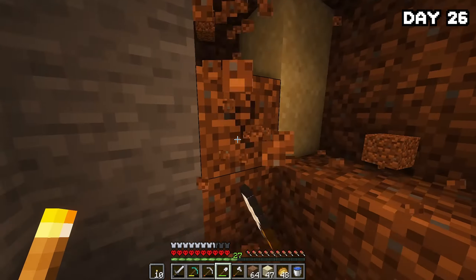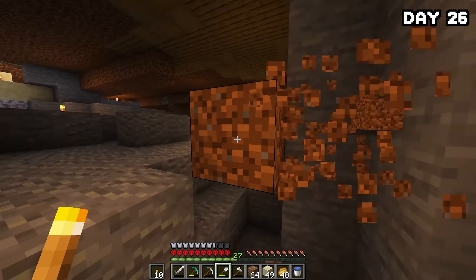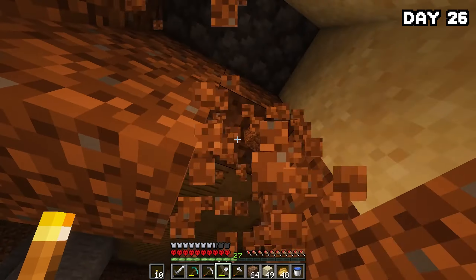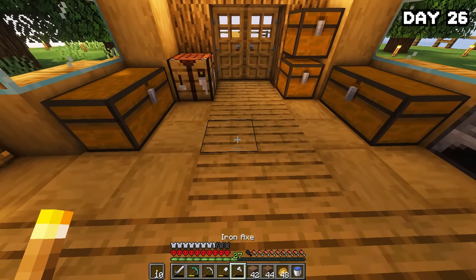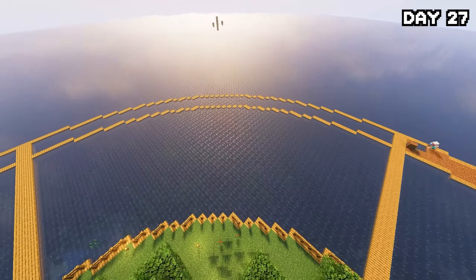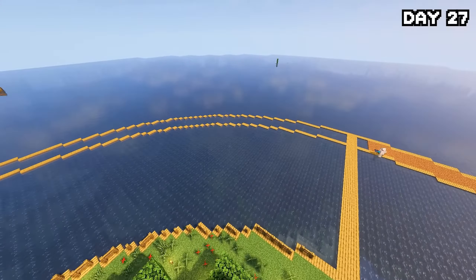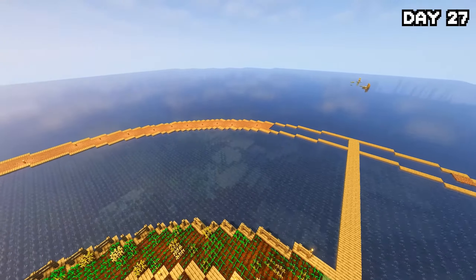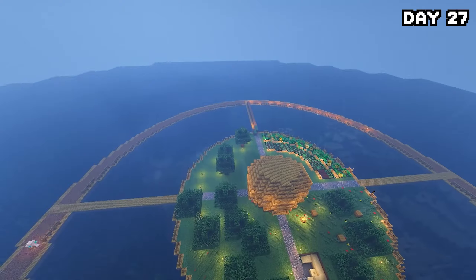I spent the entirety of day 26 just digging up dirt to finish off my ring and to start work on a new project soon, which will really make this place start coming together. I used a little trick that turns gravel into dirt — very, very useful. On the following day I placed it all down and managed to get all of the circle filled in, then went around adding a few fences. Then I went and planted around a hundred saplings all the way around the circle, and now we have a tree farm.